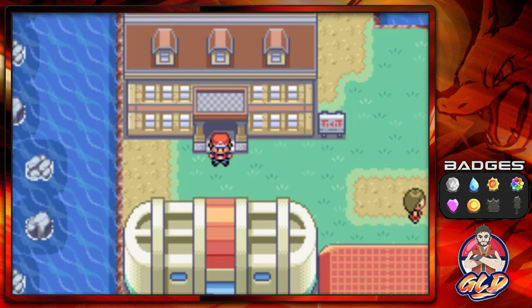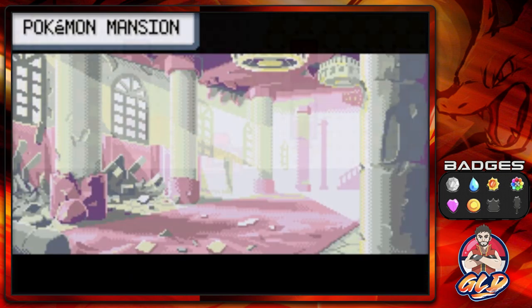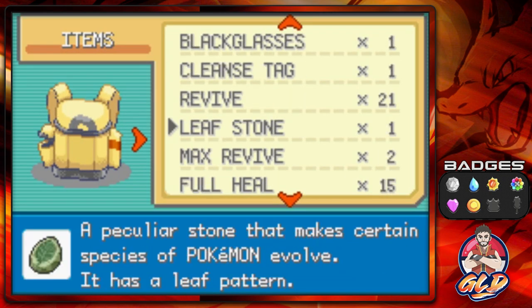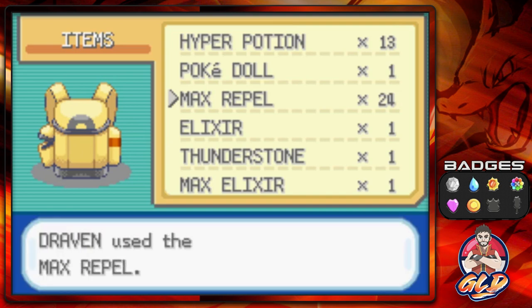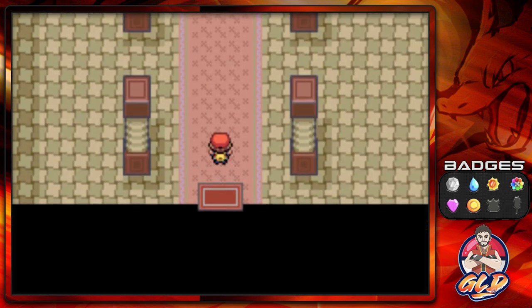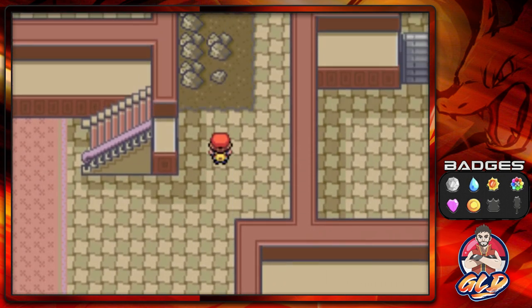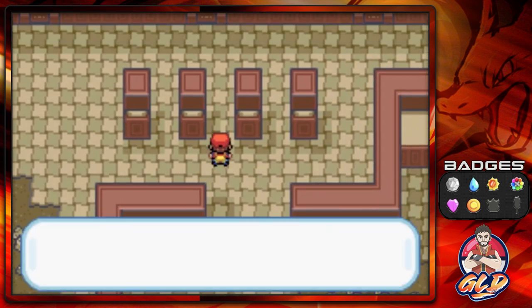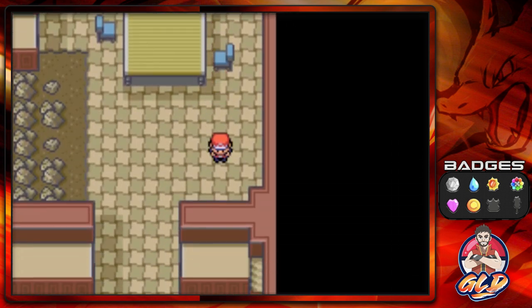Here we are in front of the burnt mansion — before any of you start yelling at me, yes it's the burnt mansion, or the Pokemon Mansion. There will be quite a few Pokemon you can try to capture: Grimer, Muk, Weezing, Koffing, Rattata, Raticate. And if you're playing Pokemon Leaf Green, you'll find a Magmar around here too, so keep an eye out.